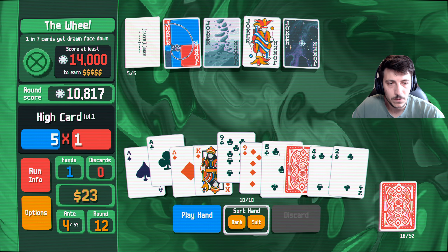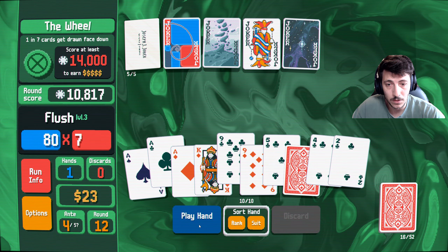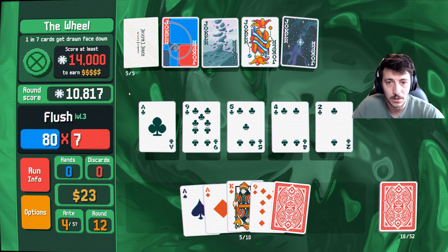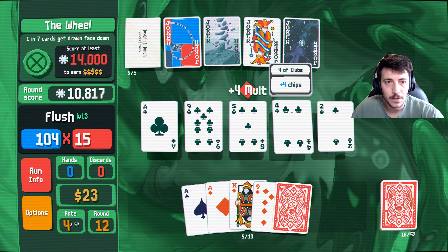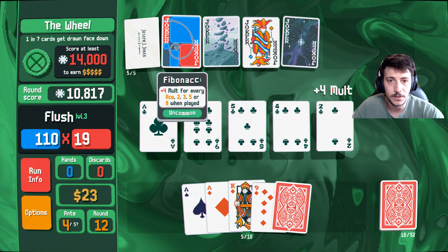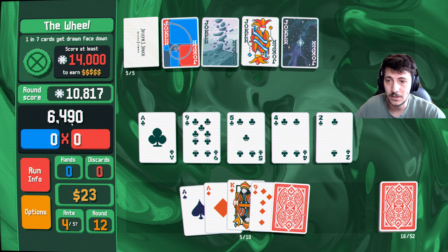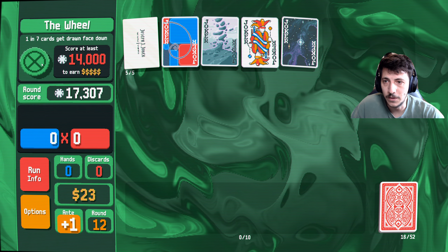One, two, three, four, five — okay, this has to go otherwise we've lost. Yeah! That will also pop on the times four. I think we got it — that should be six thousand, yeah. Six thousand there, perfect — beat the wheel there.